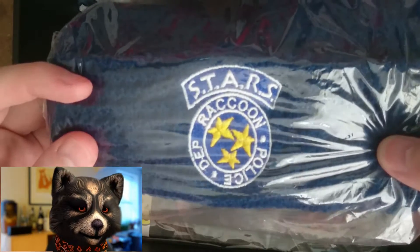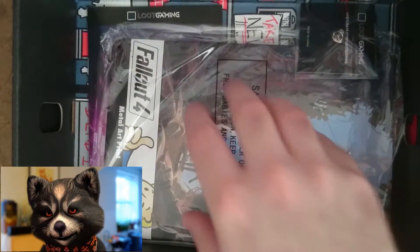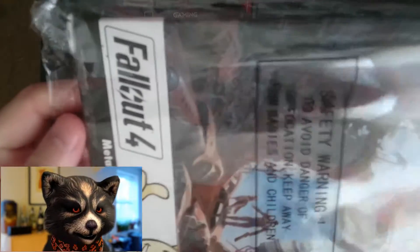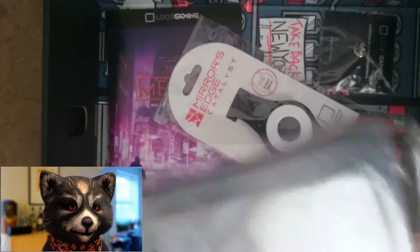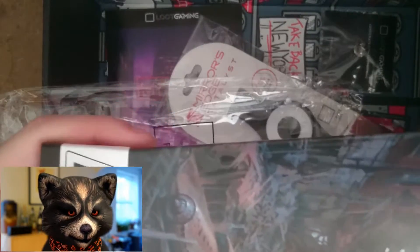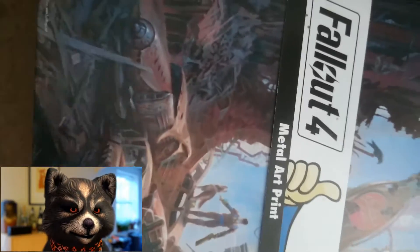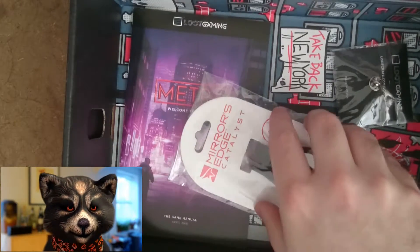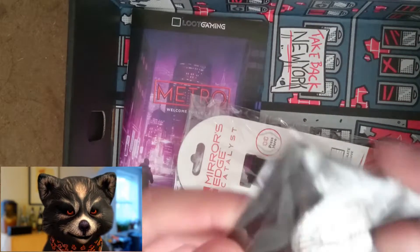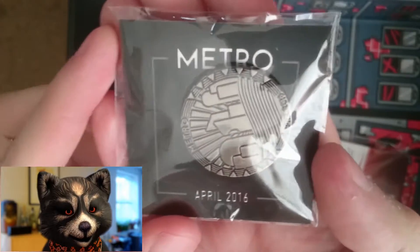You've also got a Resident Evil cap, a woolly cap — I'll open that up a little later. Then you've got — and you can see this very well — it is the Fallout 4 metal art print. I'll pull it out so you can see it better. It's actual metal, so that's pretty cool. And then you've got the Metro April pin, which I hope shows up well. It looks really fantastic.